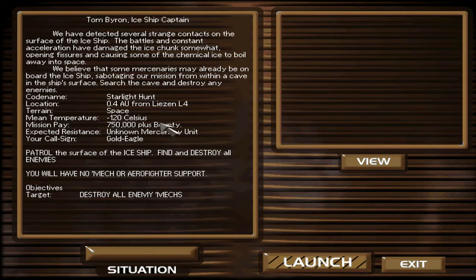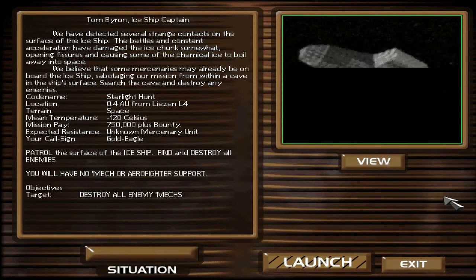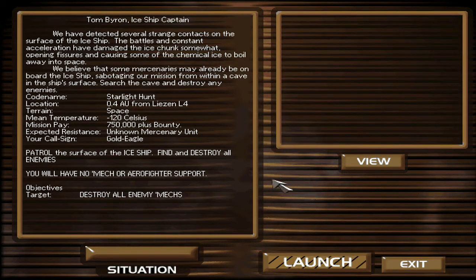Let's continue on — this isn't the last mission either. So the mech carrier returns. We have detected several strange contacts on the surface of the ice ship. Battles and constant acceleration have damaged the ice chunks somewhat, opening fissures and causing some of their chemical ice to boil away in space. We believe that some mercenaries may already be on board the ice ship, sabotaging our mission from within a cave in the ship's surface. Search the cave and destroy any enemies. Patrol the surface of the ice ship, find and destroy all enemies. We'll have no mech or airfighter support — that's why we couldn't use the airfighter. Destroy all enemies.